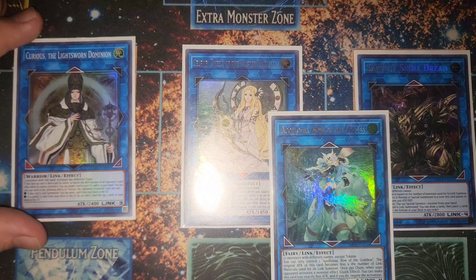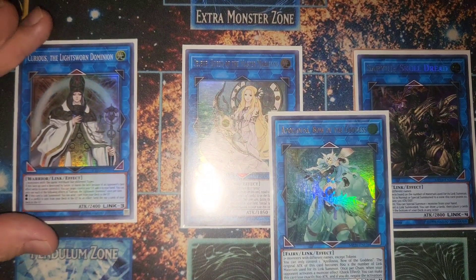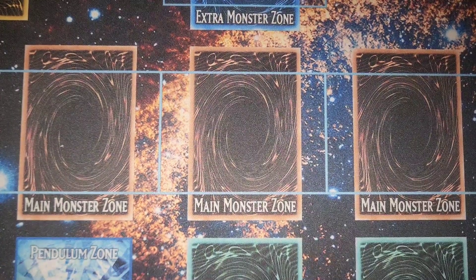For links, we have one Curious the Lightsworn Dominion — you'll mostly go into Selene, but Curious comes up in niche situations, and it's Lightsworn-named so why not. Selene is insane because we have tons of spells and can bring back our Luminas easily to fix really bad hands. We also have one Apollousa for your starting board.